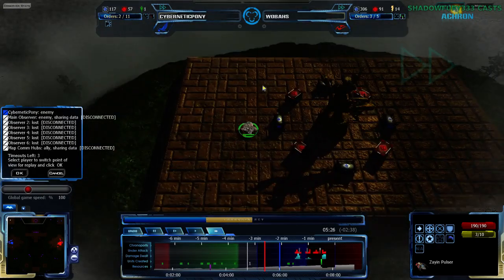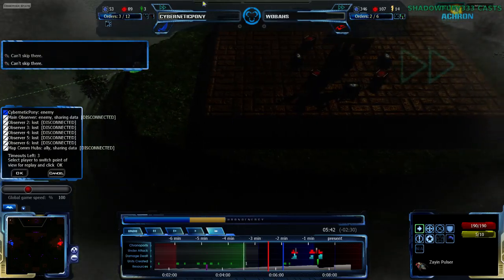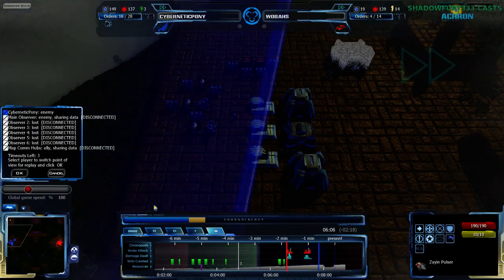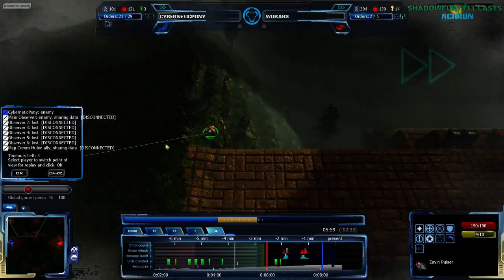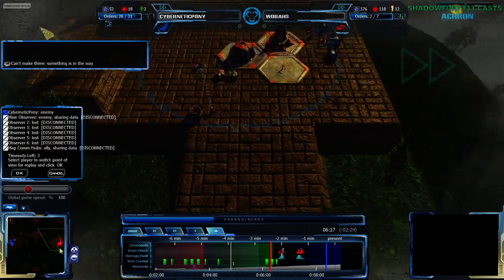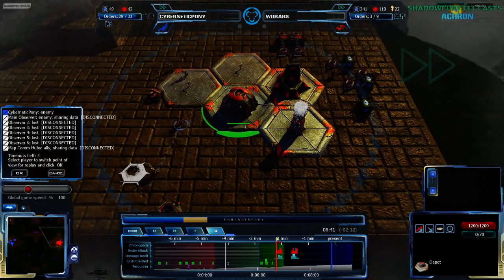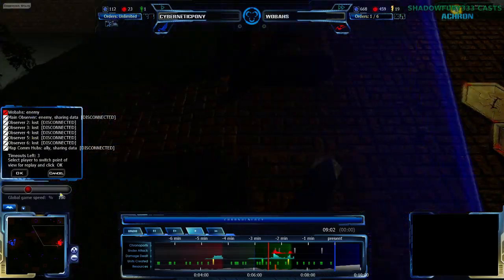Wolbas is in fact moving forward, double-checking the north statue expansion — nothing there, no need to worry too much. The north expansion is a good plan. However, at this point it's too late to attack the main base with just one Zion Pulser — three or four would do okay, but one is not enough. Six minutes in and Wolbas is getting the aerial control center and will be building more units. His Shin Pulser construction is not in the timeline, surprisingly enough.